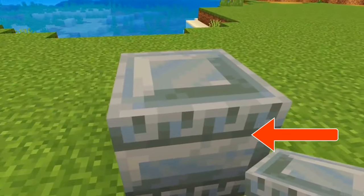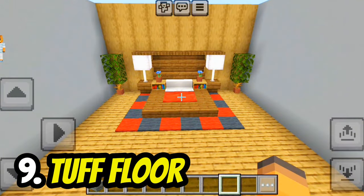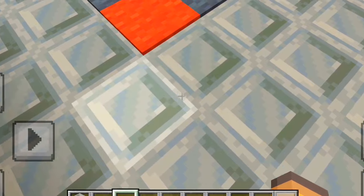The side texture of the chiseled tuff brick is okay, but the top texture is great to use as a floor — it even has a 3D effect.